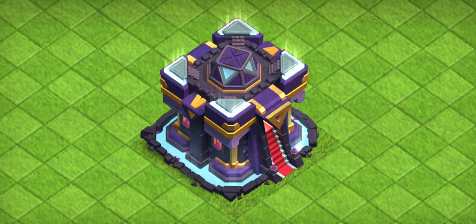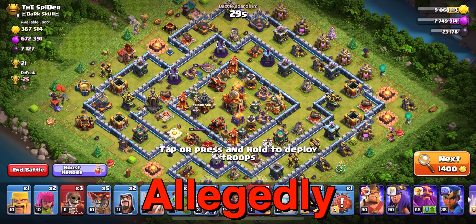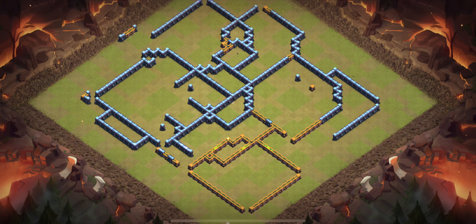The best attack strategy at Town Hall 15 is not only overpowered, but its greatest strength is against anti-two-star bases, which make up about 80 percent of all bases in Clash of Clans. We will cover how to three-star ring bases, but also a second strategy so you can also crush anti-three-star bases.